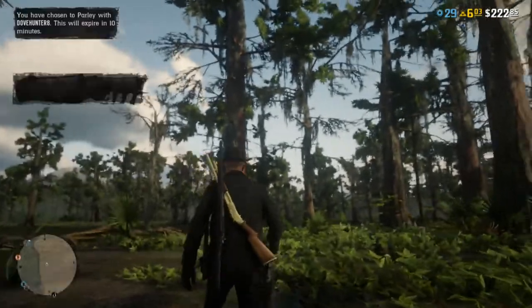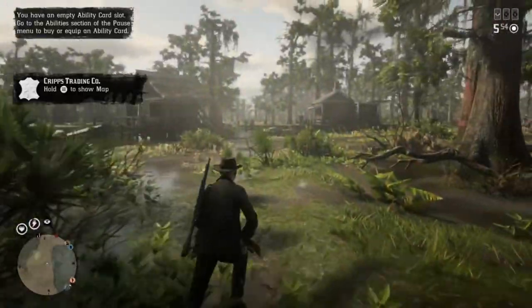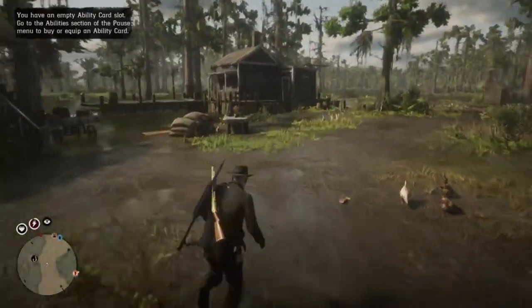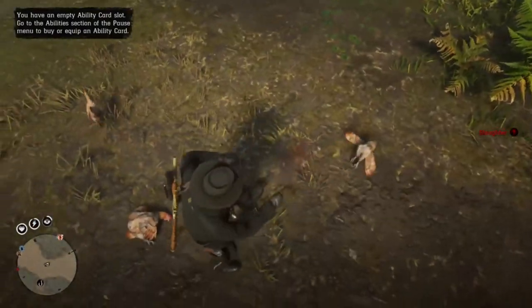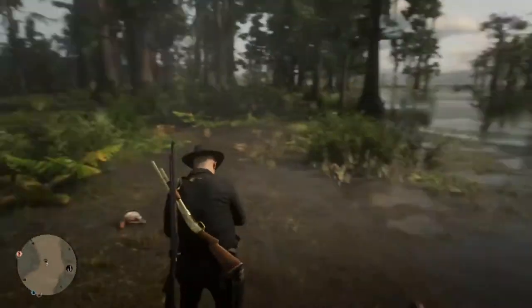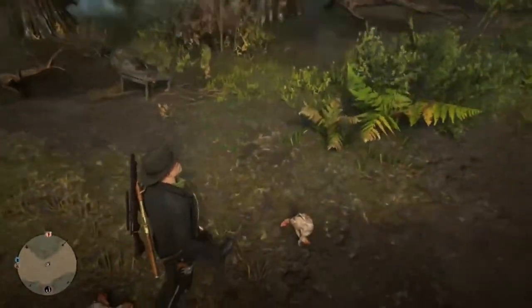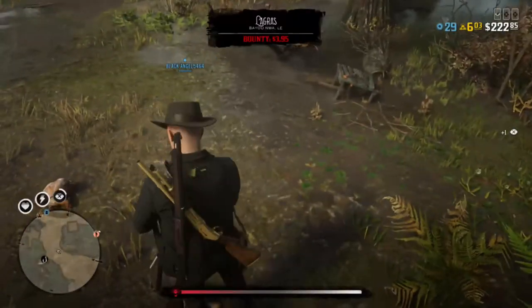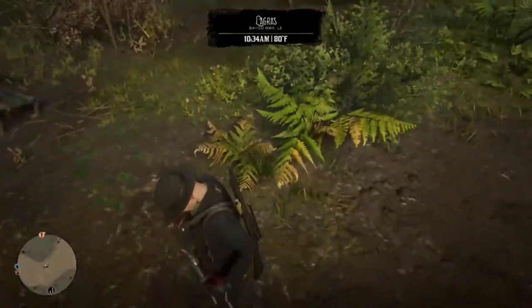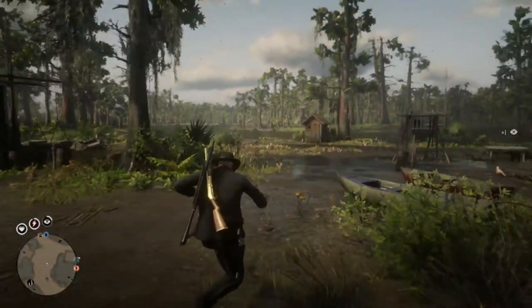Number one is Bayou Nois. I put it number one for a couple of reasons. One is the alligators — those are big pelts and pretty easy to get, you just have to kill them. Two are the birds, chickens, and livestock which are easy to kill and another free source of pelts. Then you have pigs, and then deer. Also, my moonshine shack is here too, so that's another benefit. I'm right next to Saint Denis and pretty close to roads.